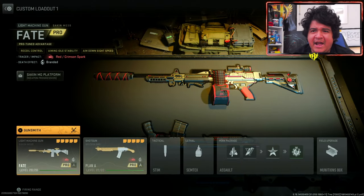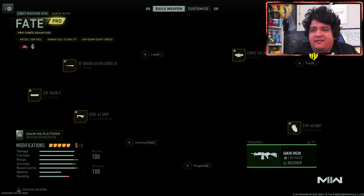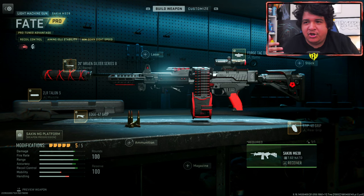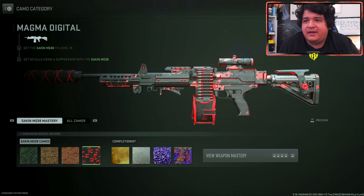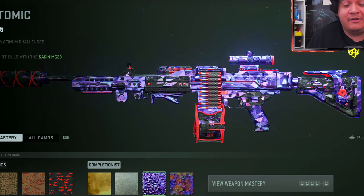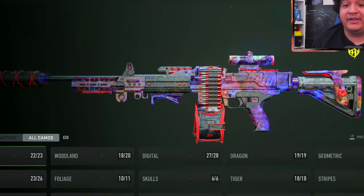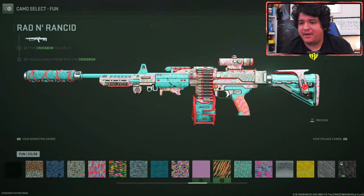So here we have both the Fate Sakine MG38 and the Plan A Bryson A90. With the Sakine MG38, here are the attachments — like I said, it doesn't have an ammunition so if you change the ammunition you'll still keep the tracers. Keep in mind you can't put these tracers on any other guns. When it comes to the camos, here's gold, here's platinum — which looks really clean — here's polyatomic, which looks pretty fresh, and Orion. Platinum through Orion looks really clean with the camos.